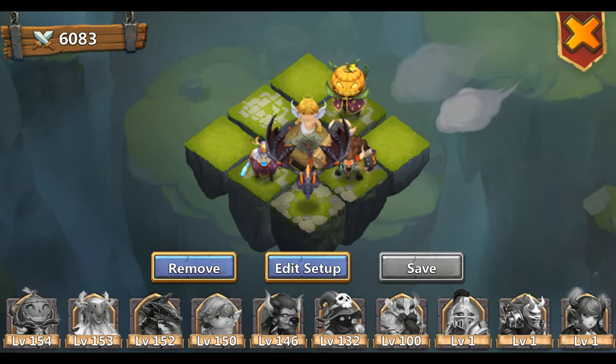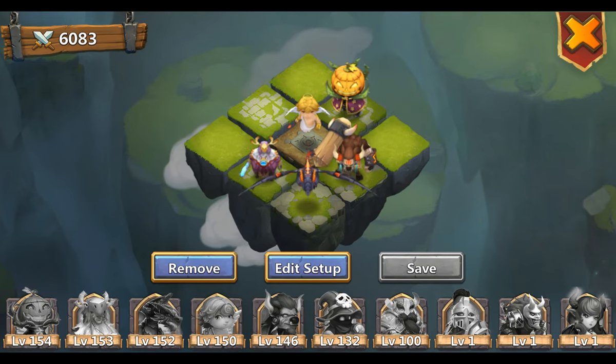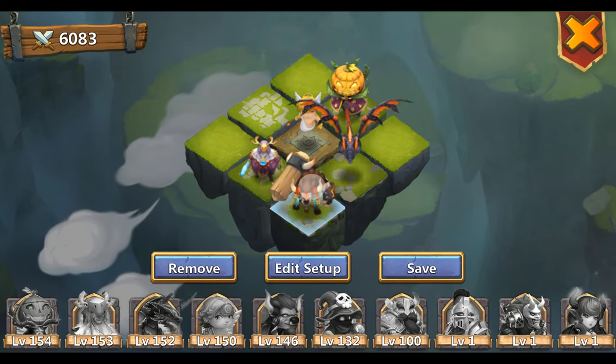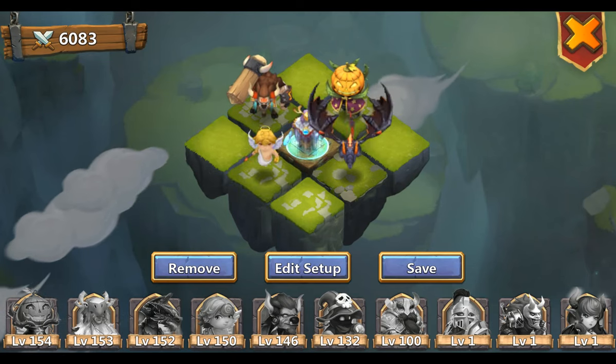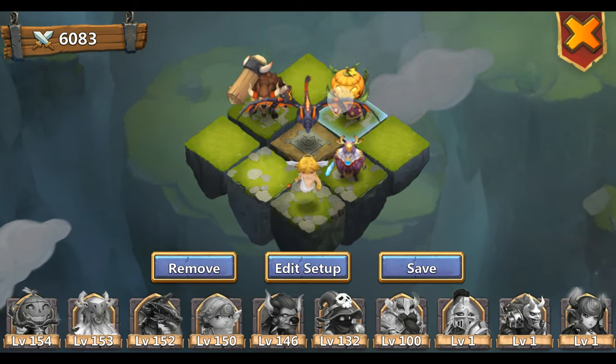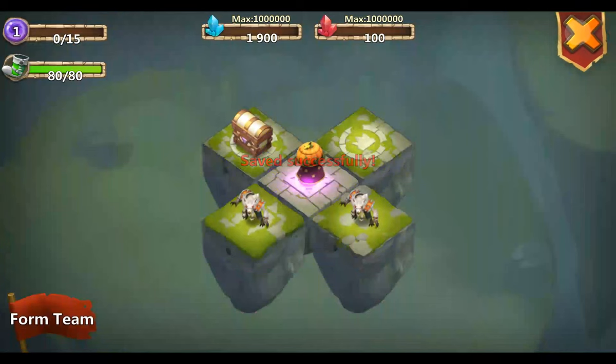I know from other videos that my heroes always start in the southeast and the enemies always start in the northwest, so I gotta take advantage of that. I'm placing a tank in front, Druid behind, Mountain King behind it, then Cupid in. Seems nice.